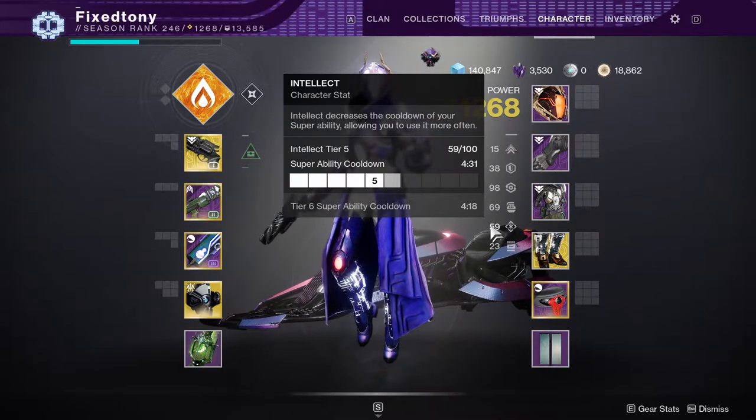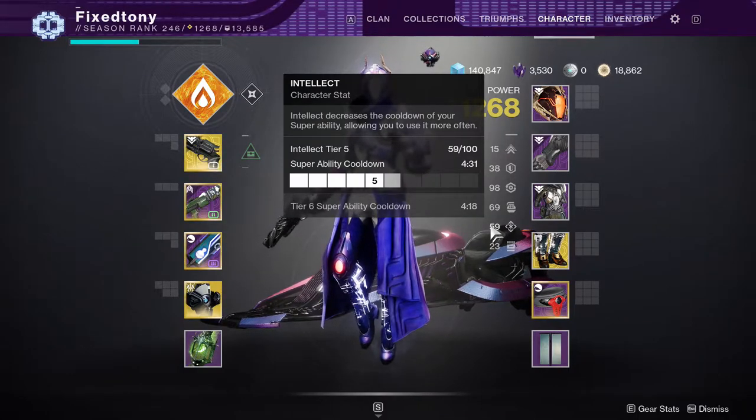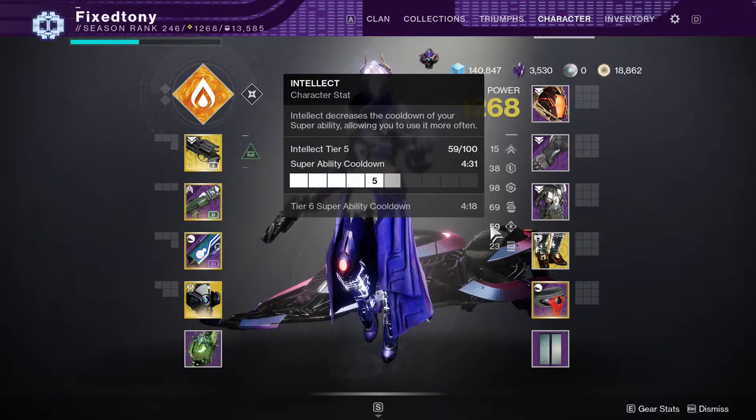For intellect I'll stay at 5 to 6, with 6 being extra, mostly because after tier 5 you get diminishing returns. You can push to higher numbers but I don't really crutch on my super - I like to actually use my gun and my abilities.